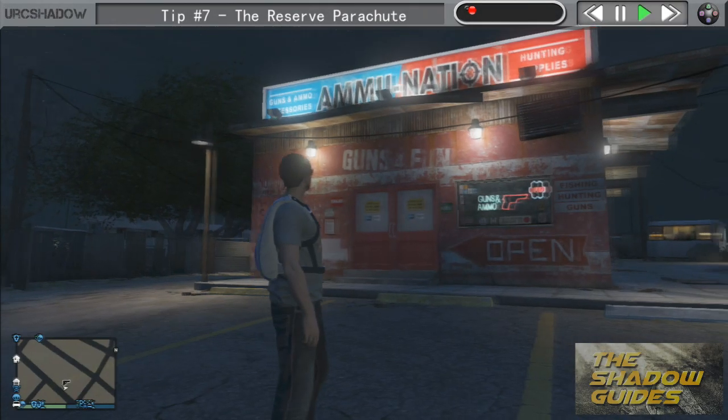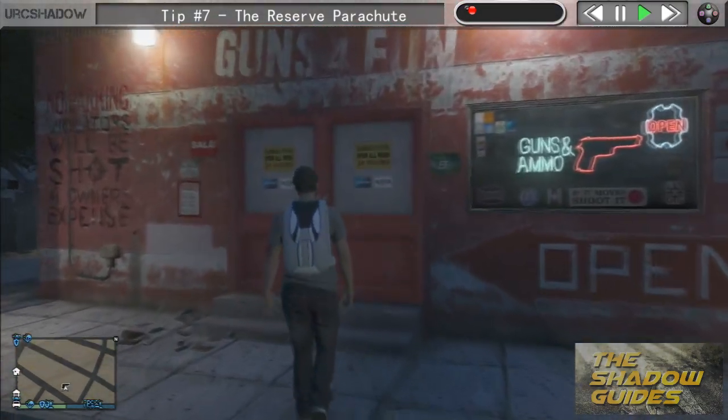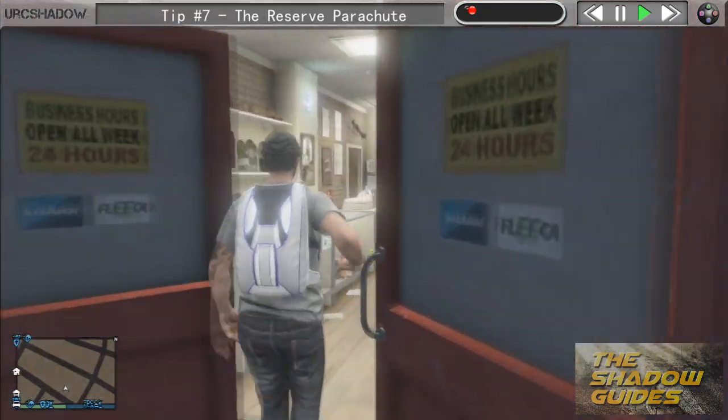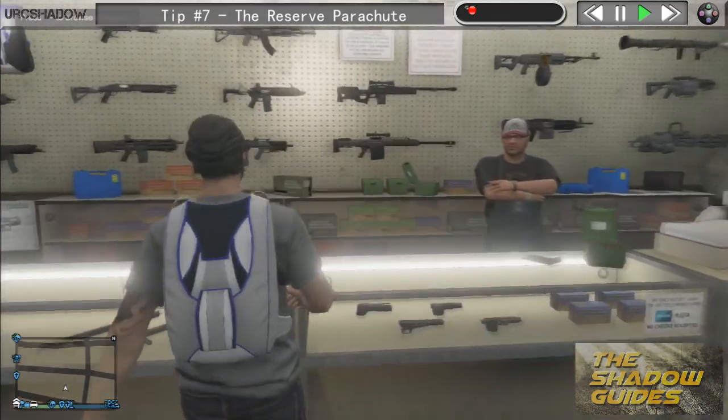What's up YouTube, this is URC Shadow and today we're going to be looking at tip number seven: reserve parachute. New for patch 1.16, Rockstar have introduced reserve parachutes, so what we'll do is we'll go into ammunition and have a look at what's new for us.